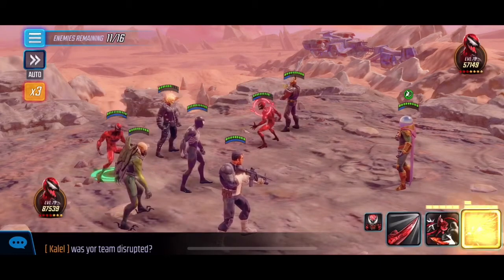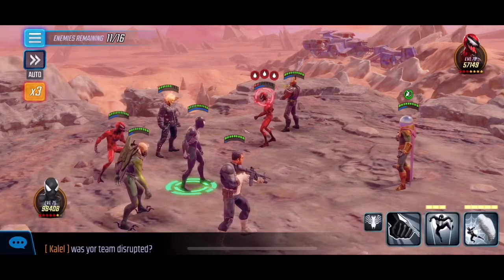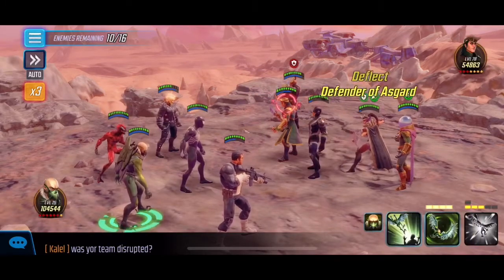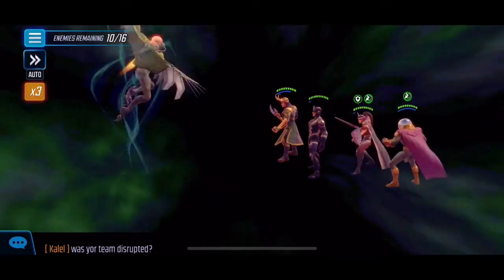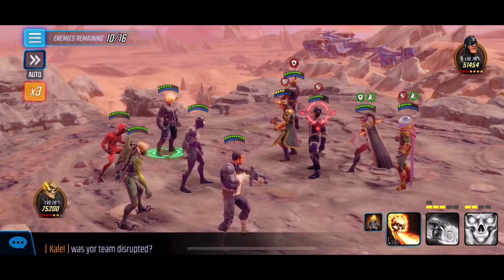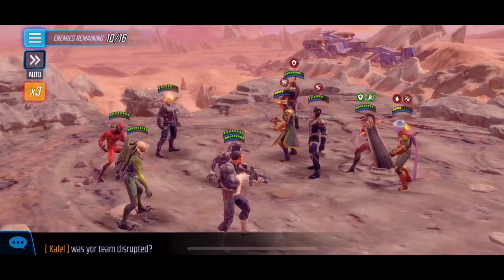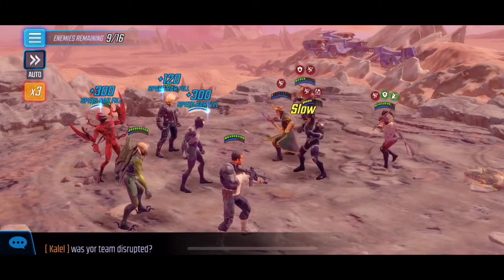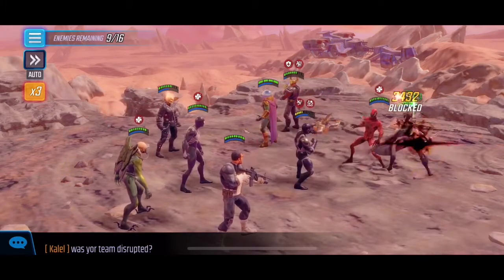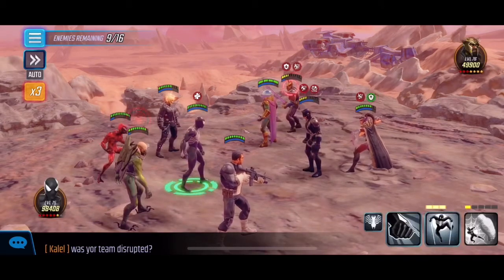Punisher's first ability is working out nicely with the extra hit and damage. I could have left Loki alive to keep summoning minions, which helps feed the speed bar, but I end up killing him. We're going to stun Black Bolt because we don't want him ulting — he's got the highest DPS out of this batch, so we want to focus him down.